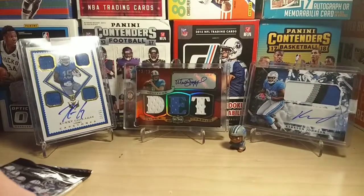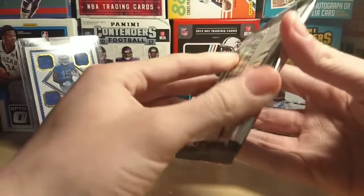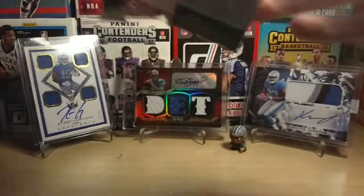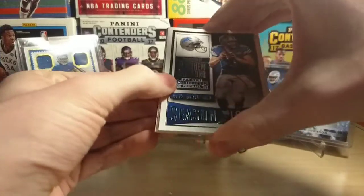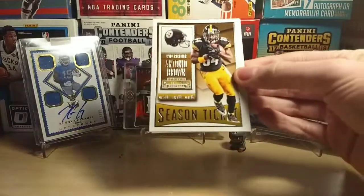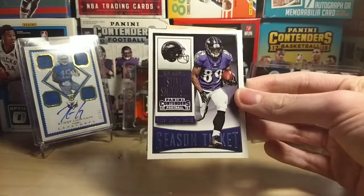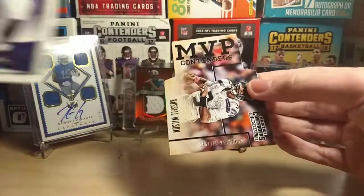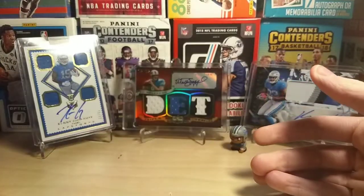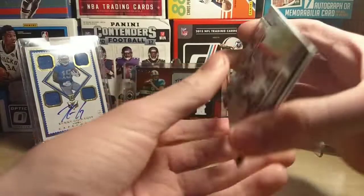It all comes down to one pack — hopefully we didn't get skunked. But if we did, I still had fun opening this. So, 2015 Contenders. We have Matthew Stafford, Antonio Brown, AJ Green, Steve Smith Jr., and a die cut — an MVP Contenders Russell Wilson. That's not numbered though, so it looks like this month we ended up getting skunked — no hits, but we did get quite a few numbered cards and that sweet die cut.